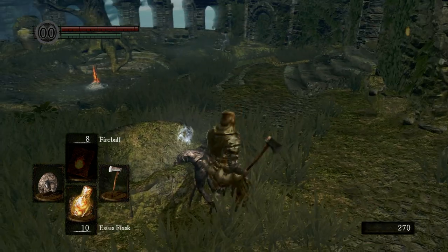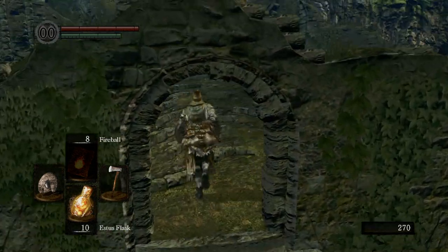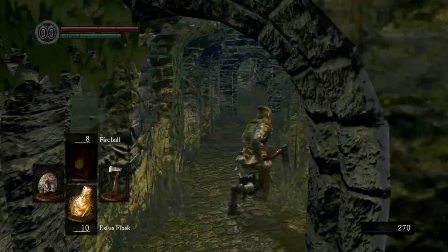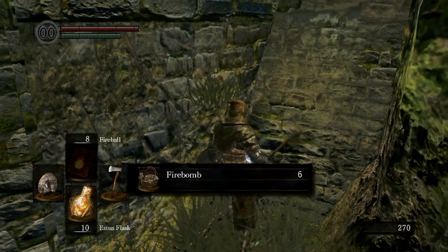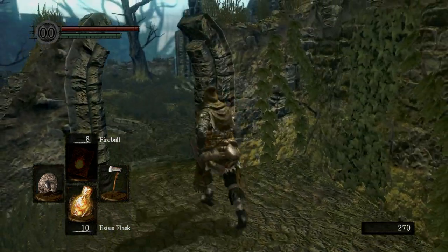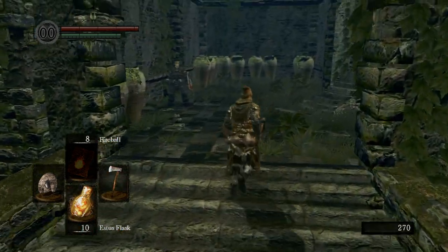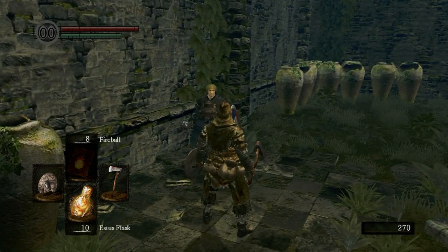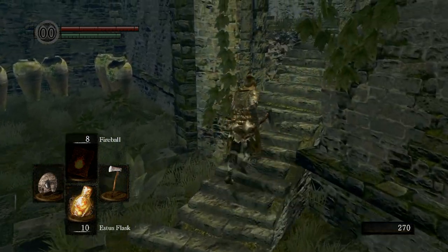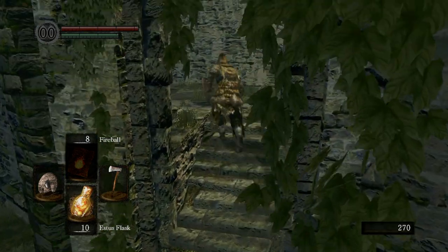We're going to go to this well. We're going to get three Humanities — those are going to be useful for later on in the game. Now we're going to go through here. First we're going to get our Black Firebombs right here. These are items that don't regenerate. If you talk to this guy, you can join a Covenant that will give you Gamer Score or a PlayStation Trophy. Just keep talking to him until he asks you to join the Covenant and then say yes. That's how you get an achievement.